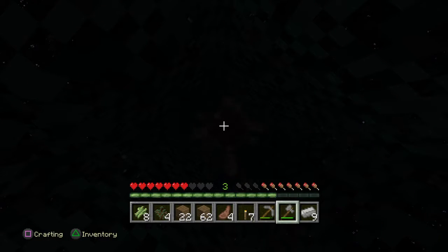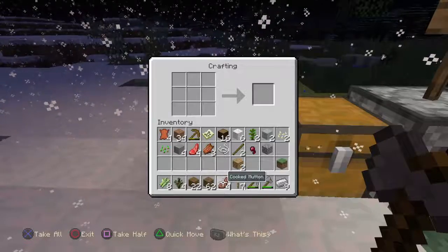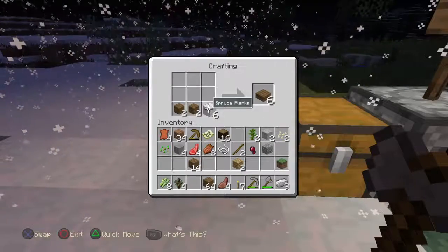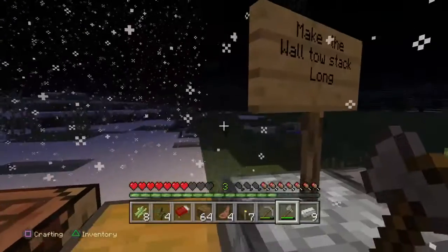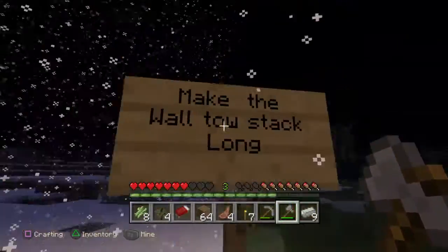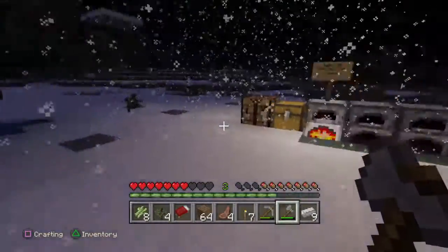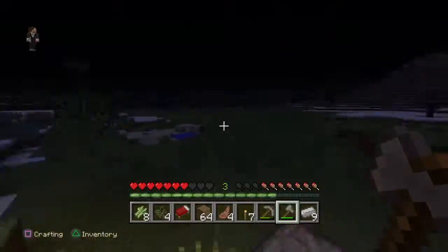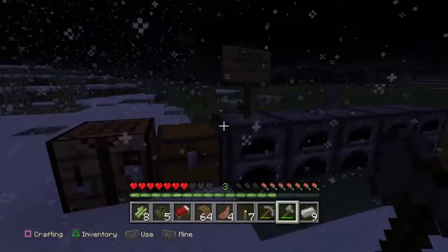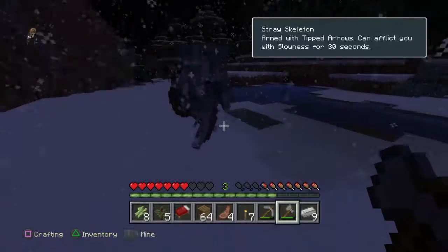Zach, I'm gonna make the beds. I think I got the tree cut — still not done, but it must be a long tree. Bed's done. Oh, Zach wants me to make the wall — he knows I can't read. Make the wall two stacks long. Wait, is that two? Am I just stupid? What the — what is this thing? A stray skeleton? I've never seen one of these before. Zach, have you ever seen one of these before?